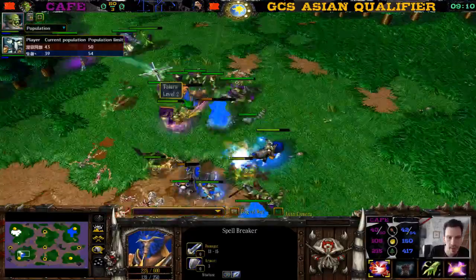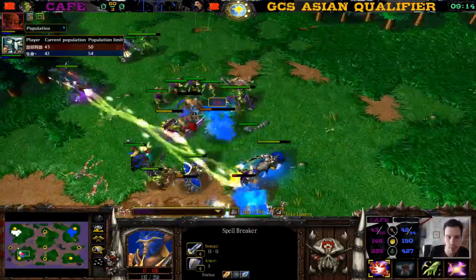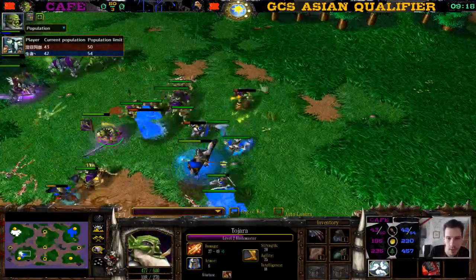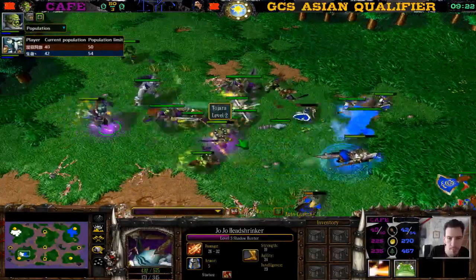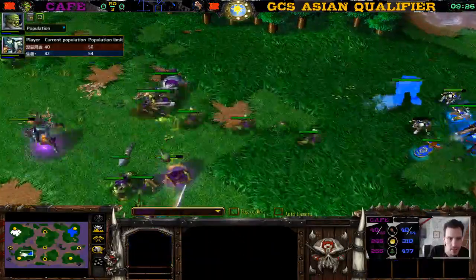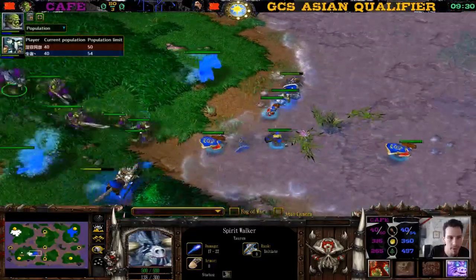This Grunt here is going down. This Spellbreaker is dying — ensnared and even dying to the Peons who do so much damage. The Blademaster is helping a bit too. This Grunt goes down. He gives the Mana Potion to the Shaman for more healing. This Priest is nice as well — there's a Speed Scroll. We still have one more Ensnare available. 40 supply and 40 supply — it's even!